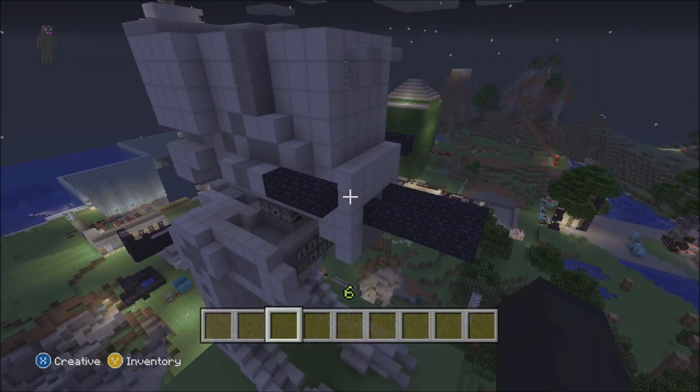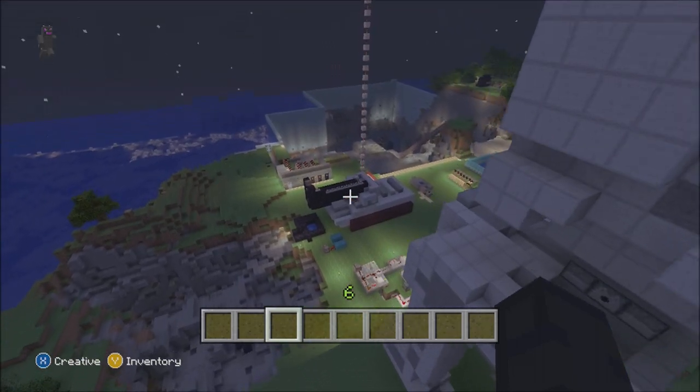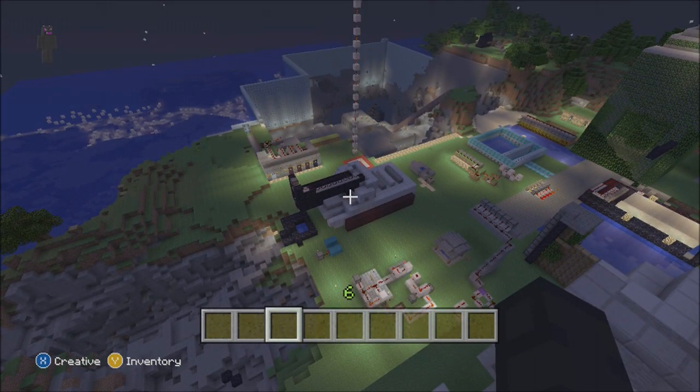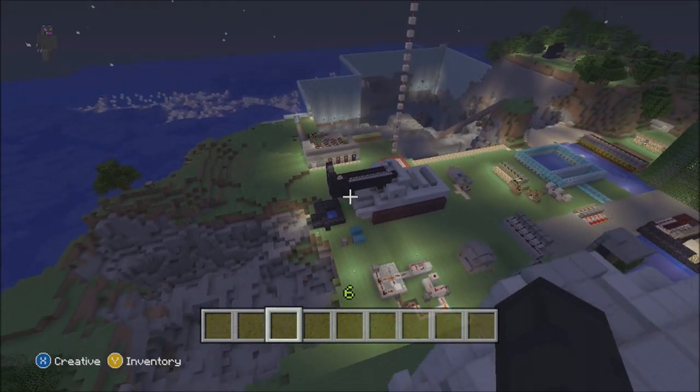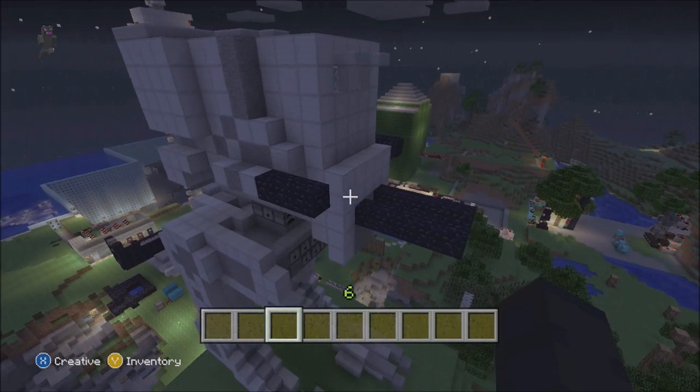I was going to try to do a little redstone — like maybe a dispenser that shot out flares. But last time I tried to arm a weapon, my little tank didn't really turn out that well. As you can see, it doesn't really look like a tank anymore. So I just decided not to do that this time.